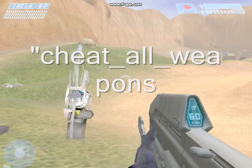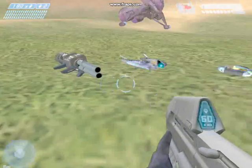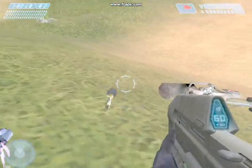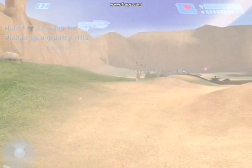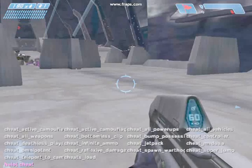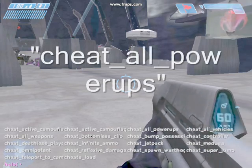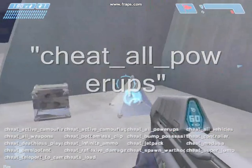If you want all weapons — every single weapon including the flag and the skull — type cheat_all_weapons. You'll get things like the flag, rocket launcher, and also something called the gravity gun, which Bungie put into all their maps for some reason. It seems to work like a flamethrower, but it's in there in all the maps.